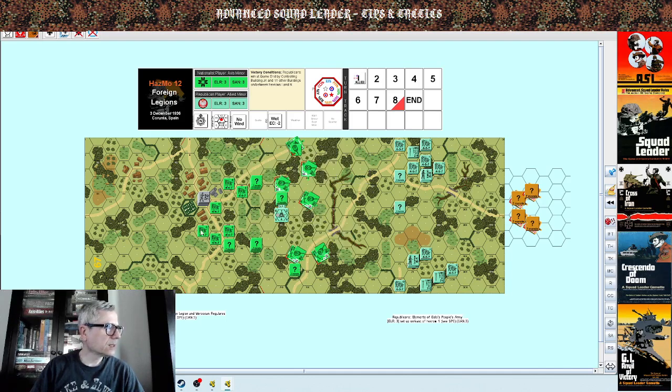Practically all the buildings. Let's recount: 1, 2, 3, 4, 5, 6, 7, 8, 9, 10, 11, 12, 13. Well, practically all. And let's see about parity: place Nationalist 8-1 leader with an 8-1, add 1 MMG, add 1 MMG to the Republican OB.